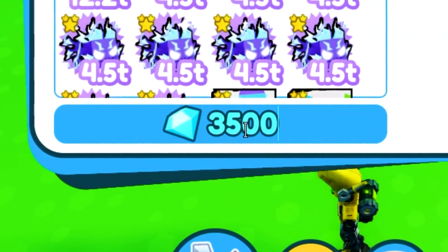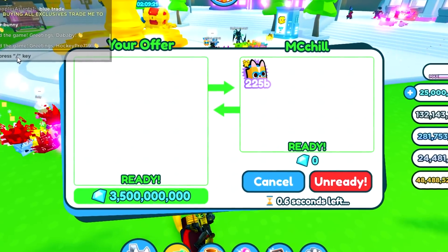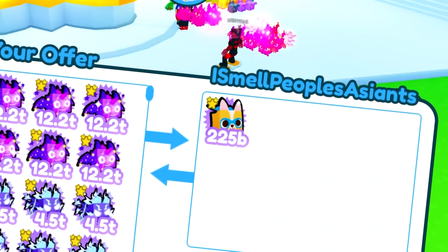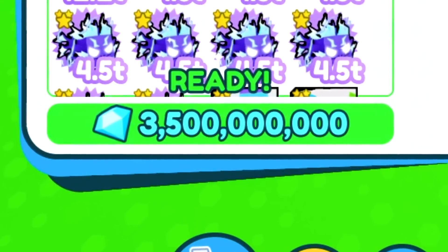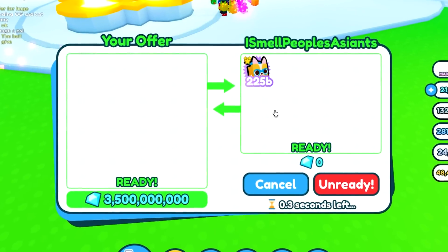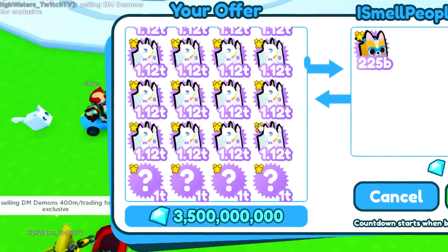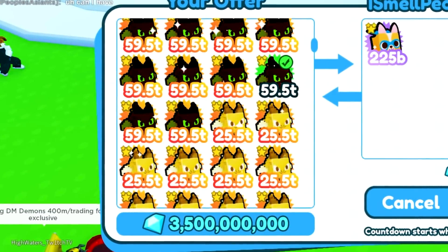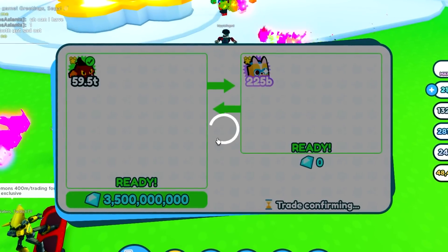We got a super corgi — the price is now 3.5 billion. It's crazy how much they've dropped in value; I was buying them for like 8 billion when they first came out. We got another super corgi right here, so let's offer 3.5 as well. I need to replenish my gems too — back into the bank. He has an empty inventory, so I'll give him a rainbow pixel demon to fill it. We should be good now.